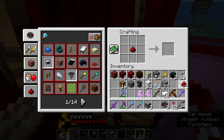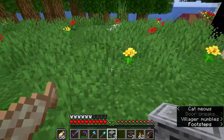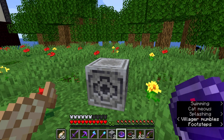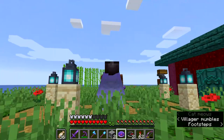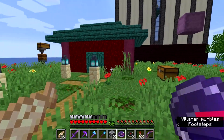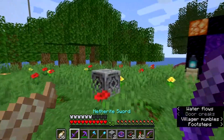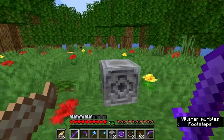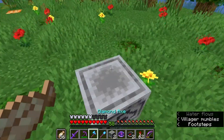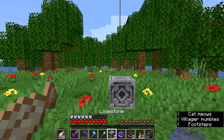I now have three compasses. What this lodestone does is — if you place it down and right-click on it with the compass, this compass will now always point towards this lodestone. If I turn the opposite direction, as you can see it's pointing backwards because the lodestone's behind me. This is a good thing because if you're exploring an end city you can place one at the end gateway, and all you have to do is keep the compass and you can follow your way back.